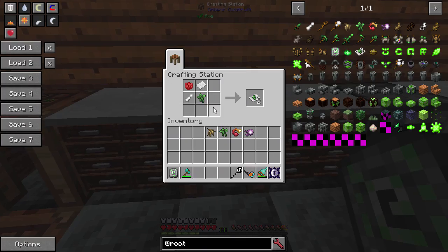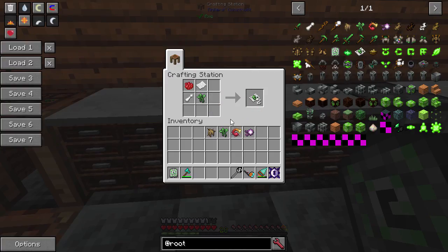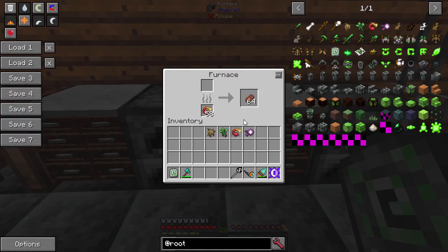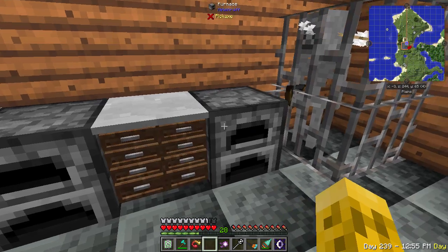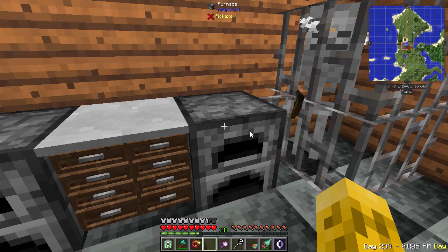The next item is the verdant sprig, which you can use to make a healing poultice — basically a healing potion. You need red dye, paper, the sprig, and a pestle, which is crafted with diorite. With the infernal bulb, you can use it to cook things. I put a stack of 64 steak in there and it used about six bulbs to cook a whole stack — a little bit better than coal. The dragon's eye can also be used to get ender pearls.